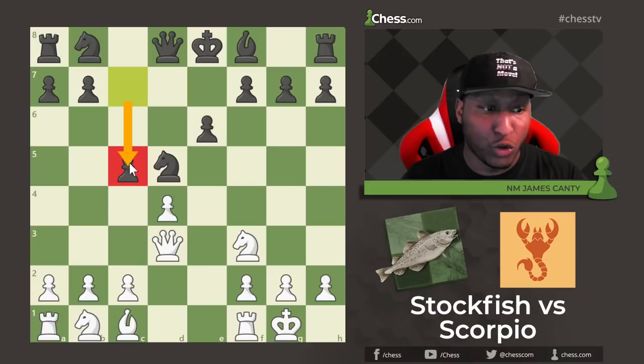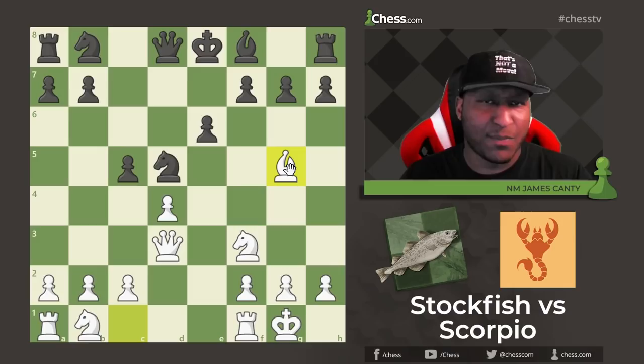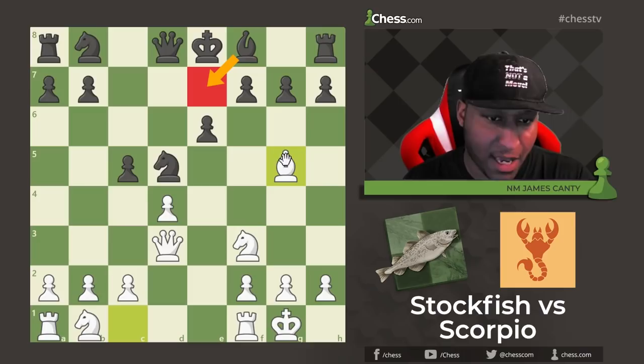After E6, we have castles, and then C5 from black — playing a little bit aggressive here, just attacking the center and trying to see what white's going to do next. After C5 we have Bishop G5. I like this move a lot — it's developing, it's provoking black to do something. Are they going to play F6, which is a very bad move here? Maybe Bishop B7, maybe we trade some pieces off. But at the same time we are ahead on development, and you need to take advantage of that with the white pieces.